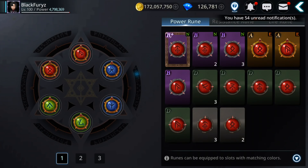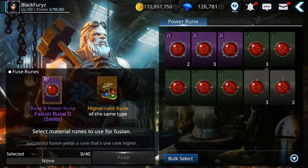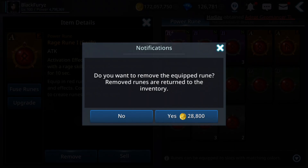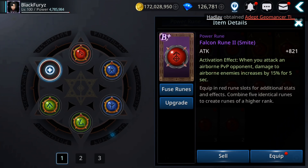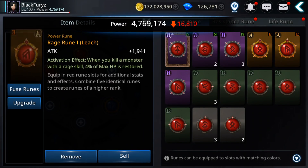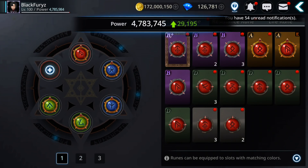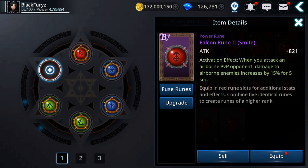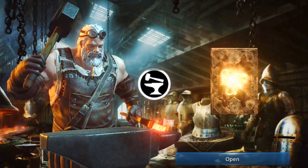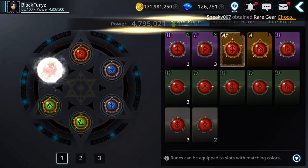I need to change it, let's upgrade it. Oops, I accidentally used fusion. I'm gonna remove and fuse. Why can't I — maybe it's on the other tab also. Yes, this is the one — remove. If it's equipped on any tab you cannot use it as material.